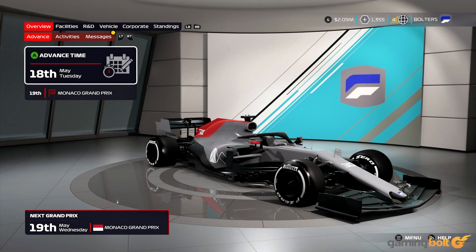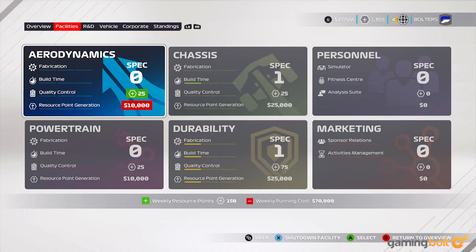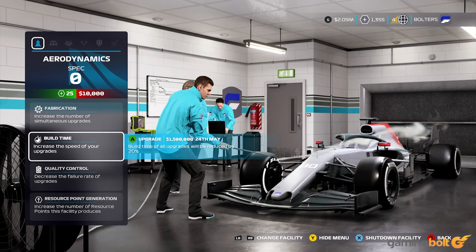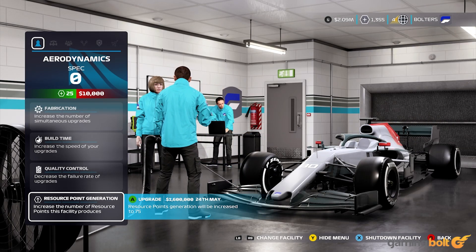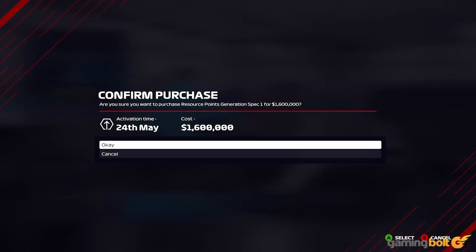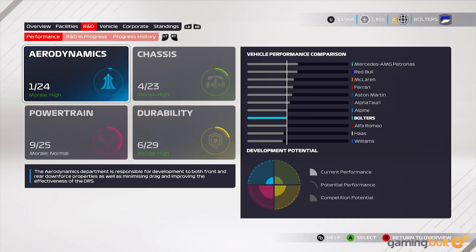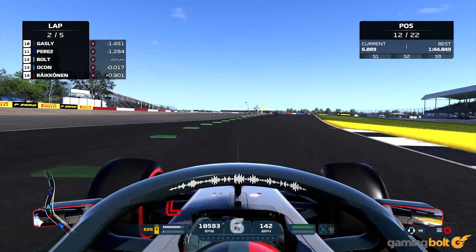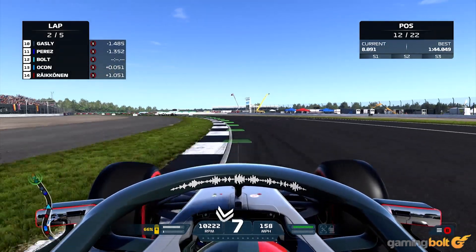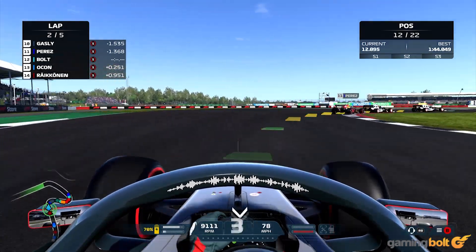R&D upgrades have been streamlined from the branching path to an easier to follow UI, and there are now some more choices you have to make in the middle of certain midweek activities that give an added boost to a specific stat. Race weekends, too, are more easily sped up with a quick practice system that gives you some benefits without forcing you to complete the entire practice session. Outside of these modes, the regular split screen and season modes are back as normal, though you can now create a season to match current real-life F1 standings and take control from there.